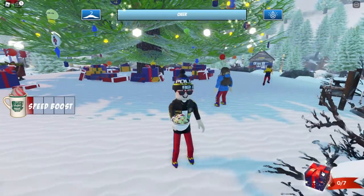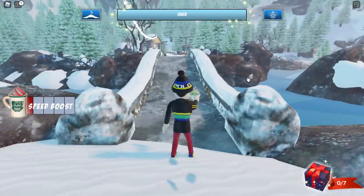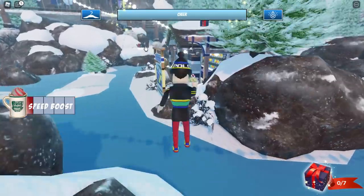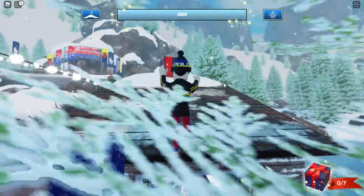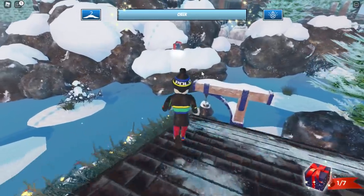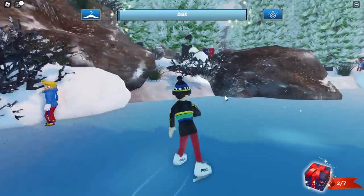We have to find seven presents, so let's click on this. Seven presents are hiding around the map — I'm not too sure where they all are. Oh, there's the first one and there's the second one too — this isn't going to be too hard. Let's go on the roof and collect number one, then jump over here to get number two.